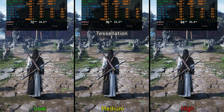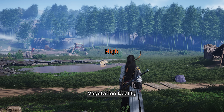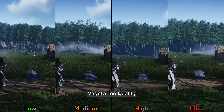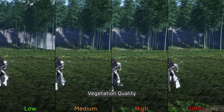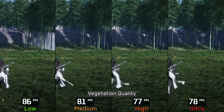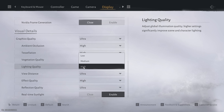Next is Vegetation Quality, which adjusts draw distance and level of detail of grass, trees, and other plants. It also impacts the animation of distant foliage — High and Ultra make trees sway more smoothly and naturally compared to Low and Medium. For pop-in, High and Ultra are noticeably more stable. Performance-wise, there's roughly a 5% cost going from Low to Medium, 11% to High, and about 13% for Ultra. If popping doesn't bother you, stick with Medium — otherwise go for High.